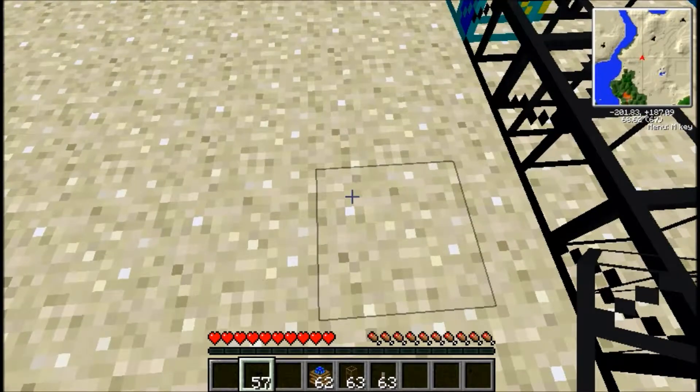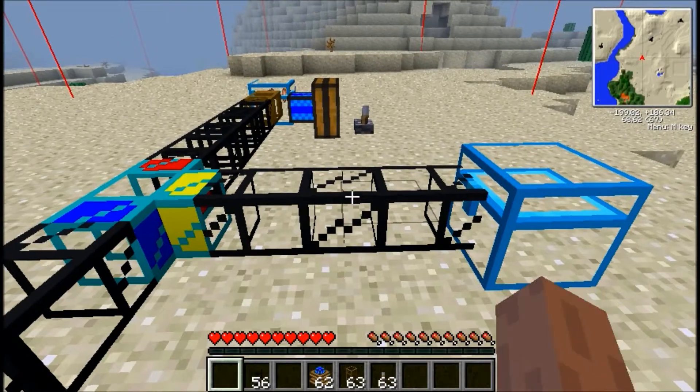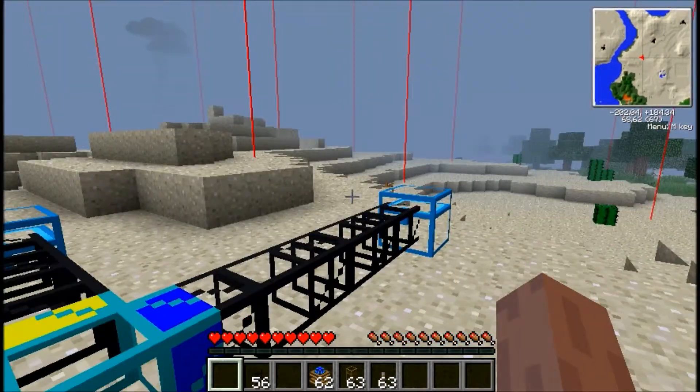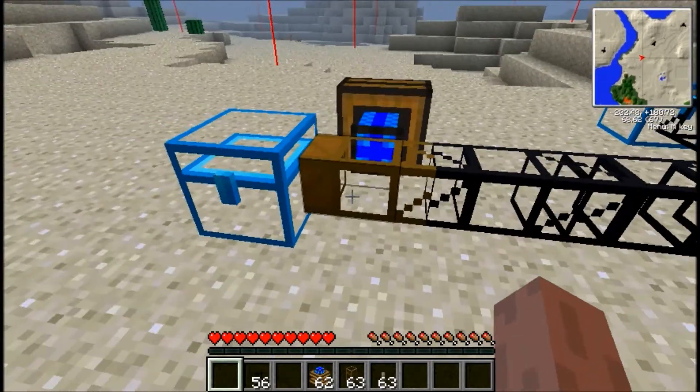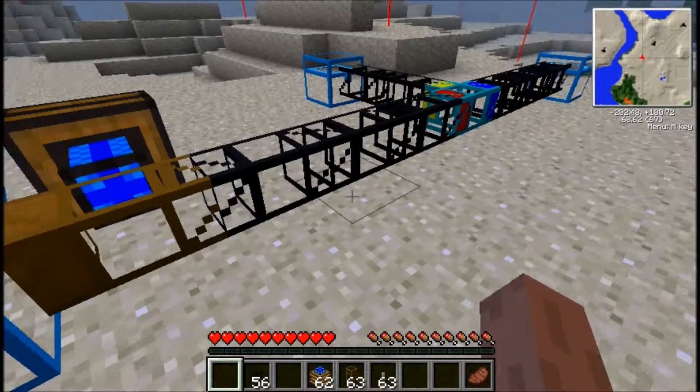We can go straight to those chests like so. This is a really easy tutorial. The only bad problem is that what the diamond pipe does is it filters out the items. So the bad thing about this is we need a chicken and a steak firstly to be able to filter it — you will need to have them.